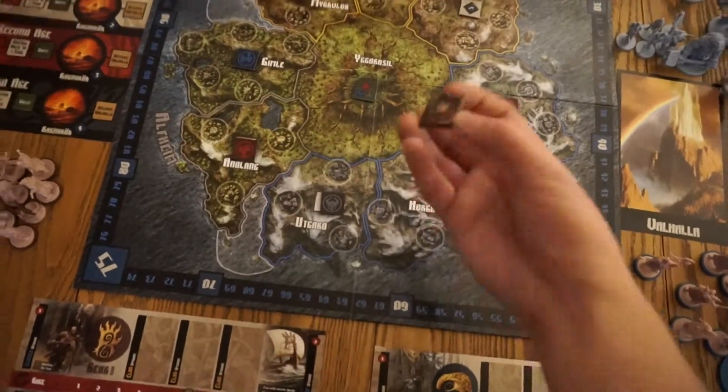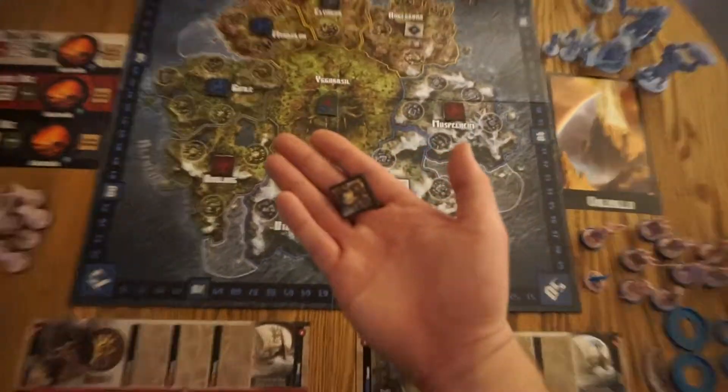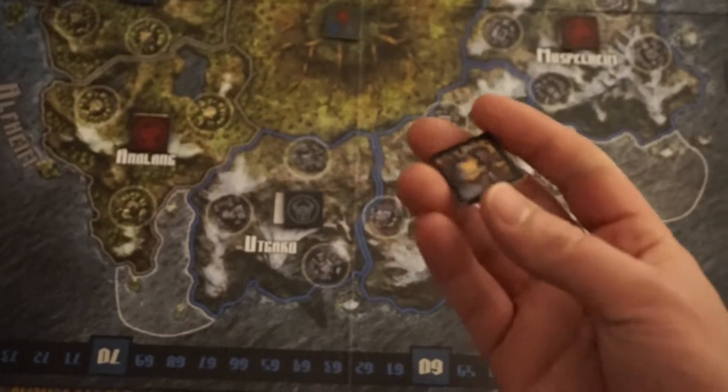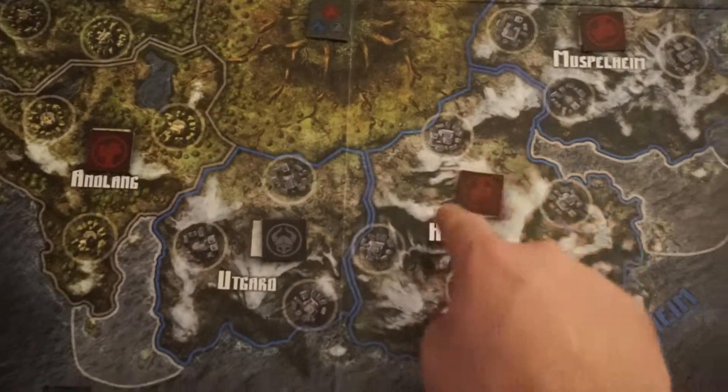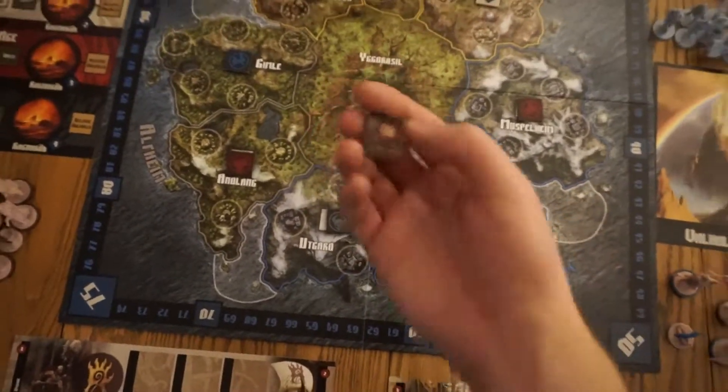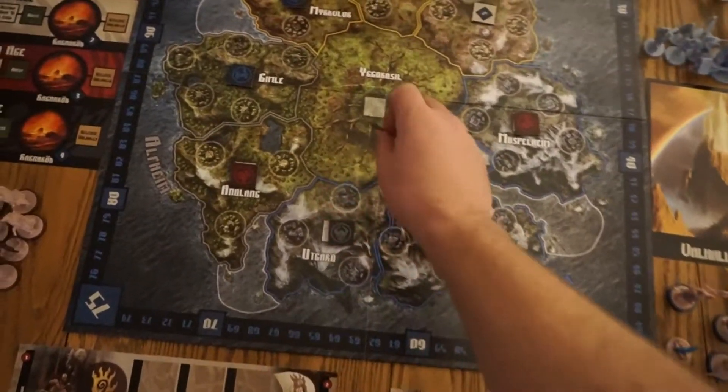Then you're going to be placing these pillage tokens. There are going to be eight black pillage tokens — you're going to shuffle them and then randomly place them in each province around the board. There is one green one, and that is just placed in the middle.